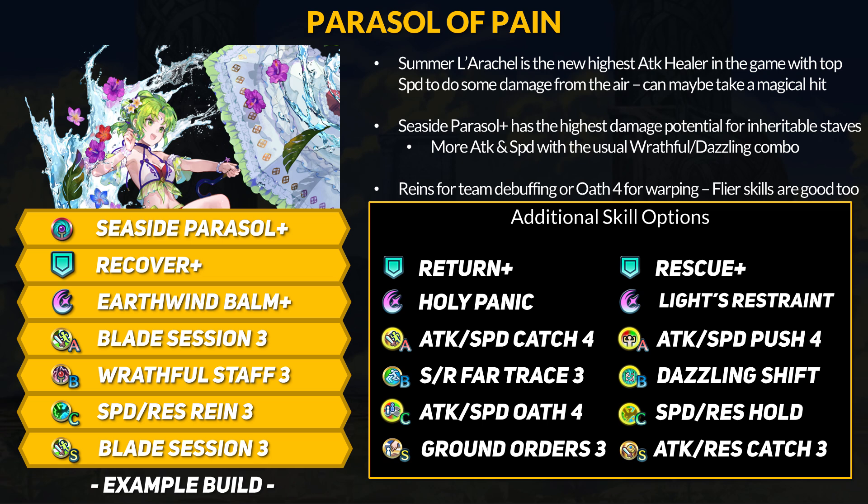Her base kit is actually quite good for a budget set. You want a refined Seaside Parasol with Dazzling Staff to avoid counterattacks, and you pair that with Rathal Staff for full damage. Blade Session can give plus 3, plus 6, or plus 9 attack and speed depending on when you attack, and you can double up with the Sacred Seal if you want. Larachelle can also run solos, bond, catch, push, or unity skills.